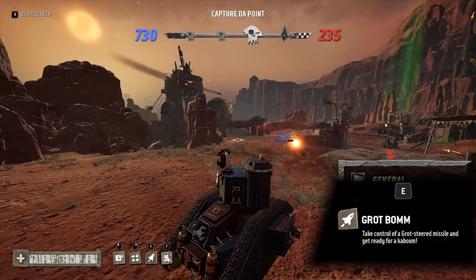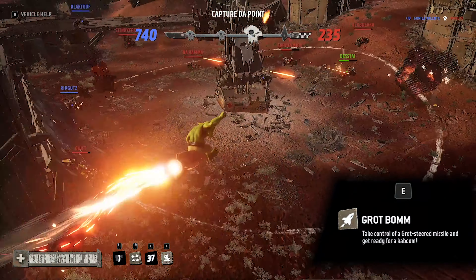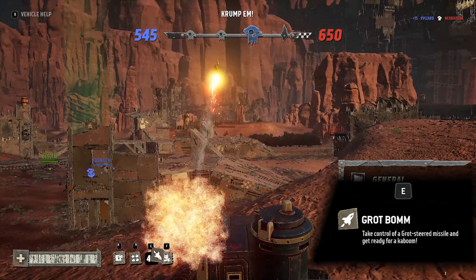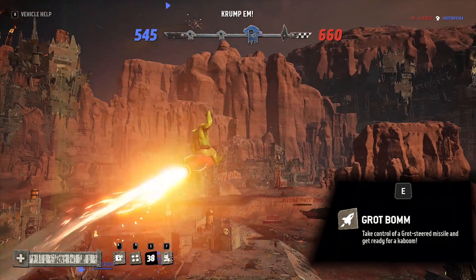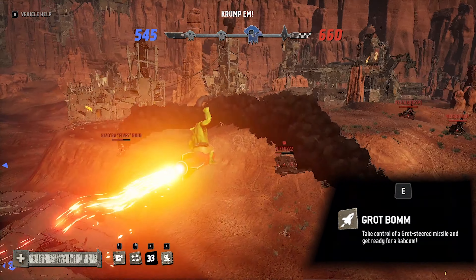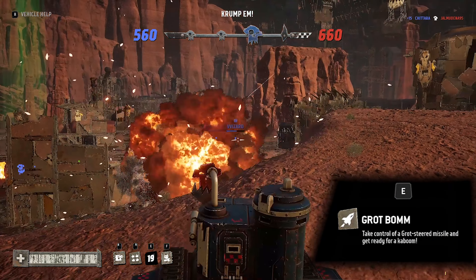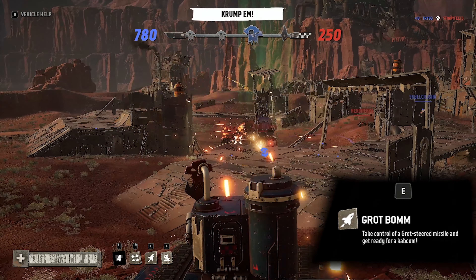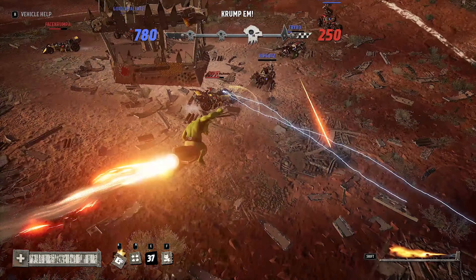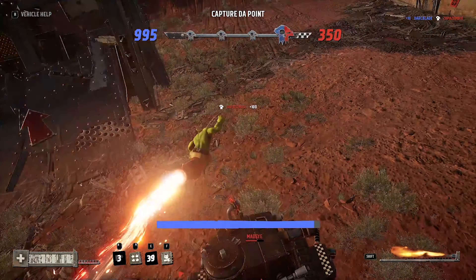Finally, you have access to the grot bomb by pressing E. This allows you to fire a grot riding a missile toward enemies. It moves automatically and you can control it with your mouse to a certain degree — if you're able to collide with an enemy player it deals massive damage. Try to seek out players who are already slightly wounded for a chance at getting a frag, but grots are not the best drivers as you take over the brain of the grot steering the missile instead of the orcs actually steering the tank.